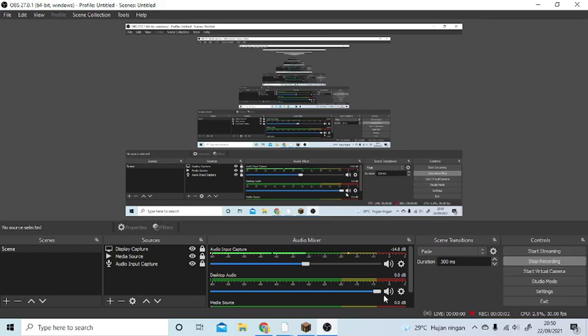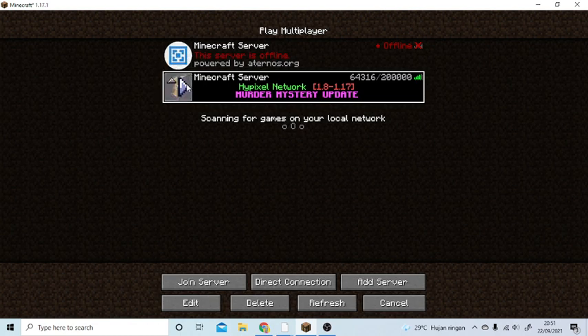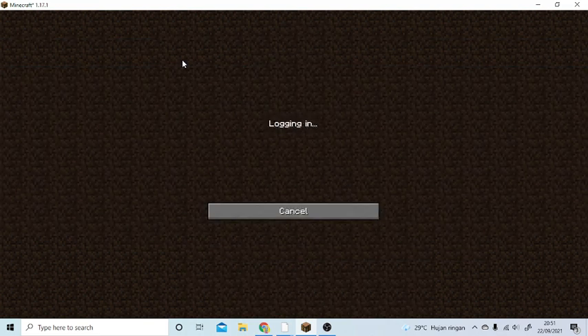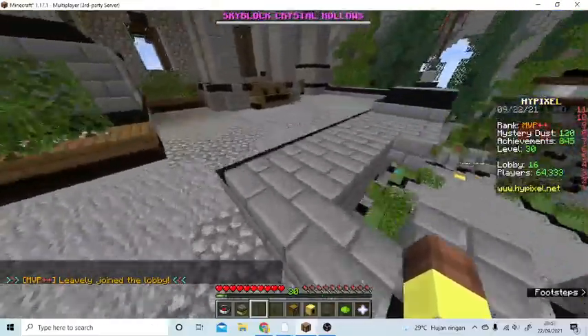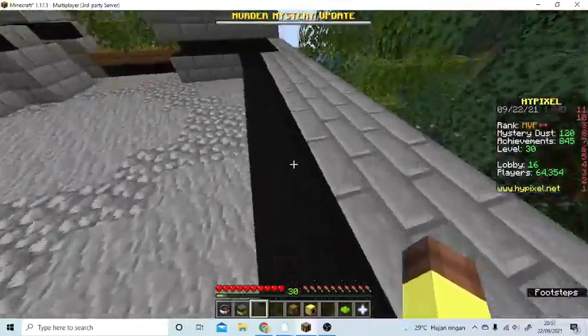Hello guys, today we're gonna show you how to get the glow effect. The glow effect is basically an effect — you can see it on screen. The first thing you're gonna do to get this glow effect, it's actually a very cool effect. Just join Hypixel and I will show you the tutorial.